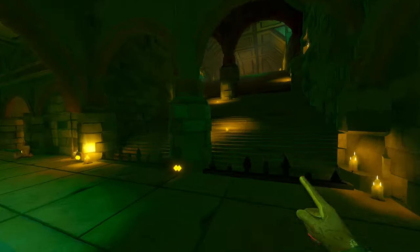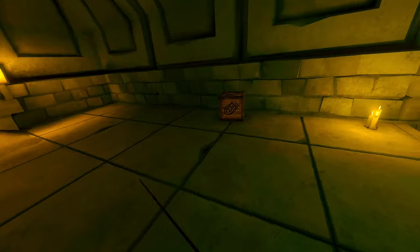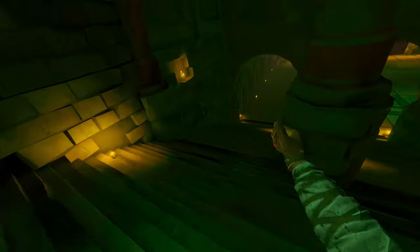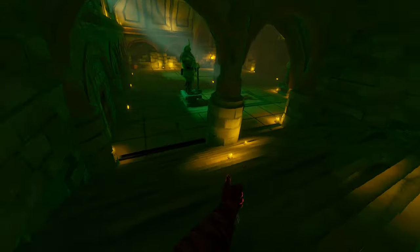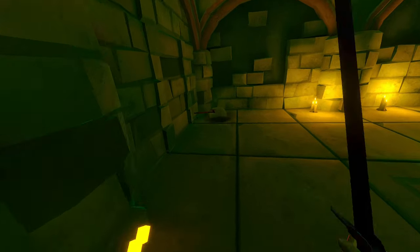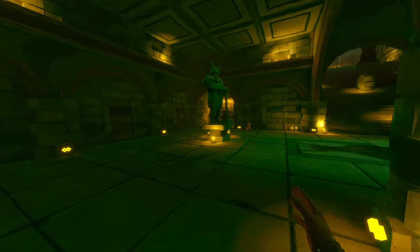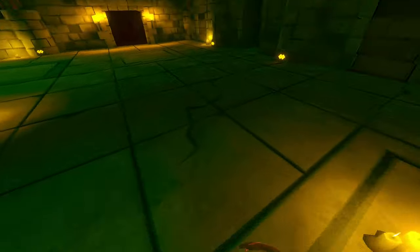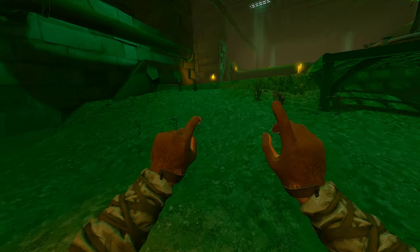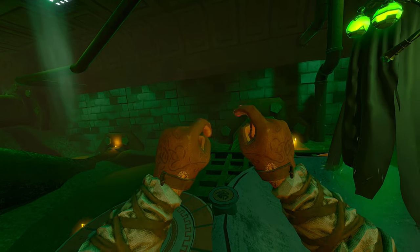I'm gonna open this gate — maybe that'll activate some more guys. Nope, doesn't look like it. Break this, give me some health potions. Nice. That lever is just there in case you come from that direction down here, then you can open this gate from there. Get this last vase just so I've got some health to work with because I don't have vitality. I am a quote unquote beginner — those are my quotation marks in this game because I can't do two fingers.